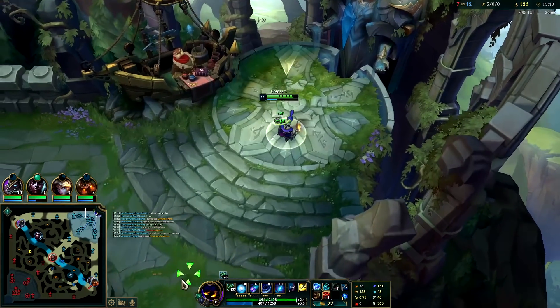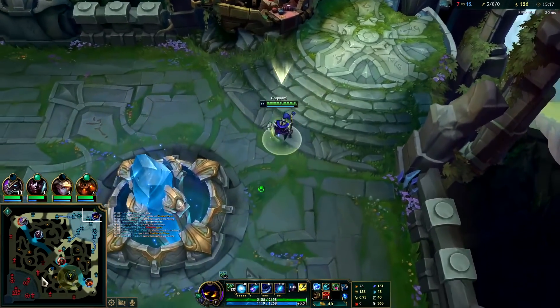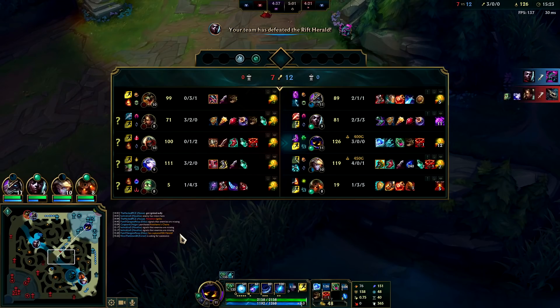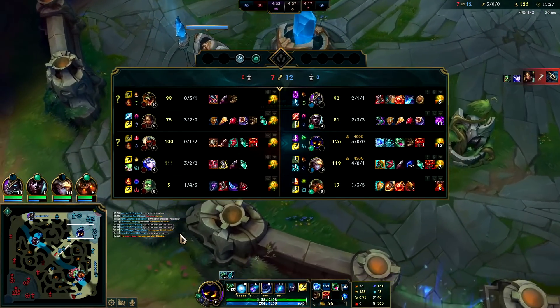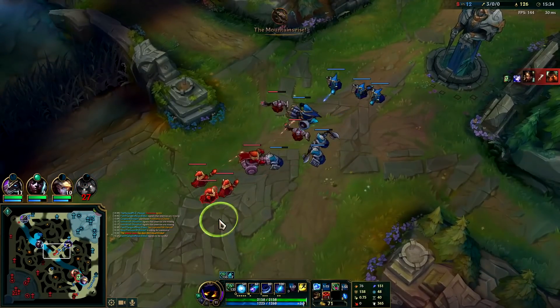We've got Thema's Chains — we're gonna be unkillable for Zed. We're already resisting 61% physical damage, and Thema's is gonna make him do 20% less damage to us. You would put Thema's on the most fed person on their team. Once we're team fighting I'll probably put it on Ashe, but for now I'm still solo laning so I'll put it on the Zed.